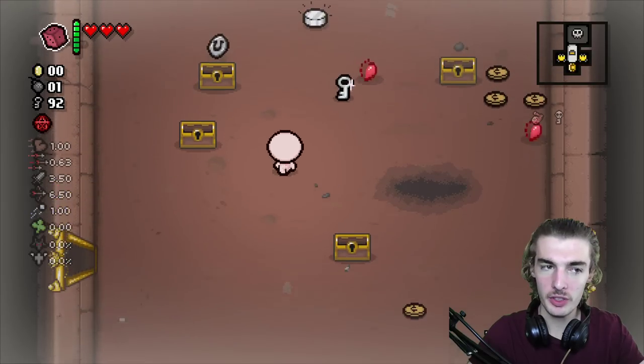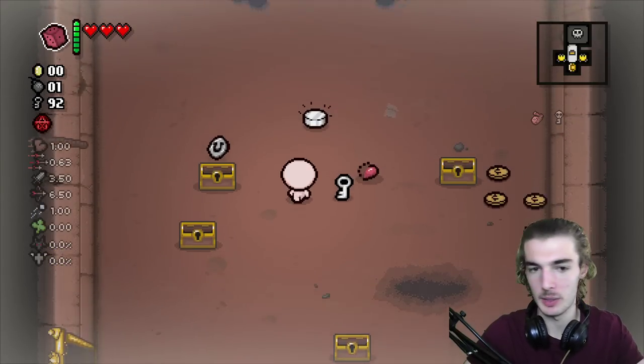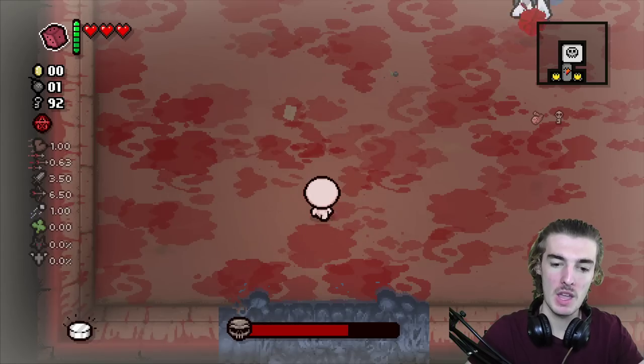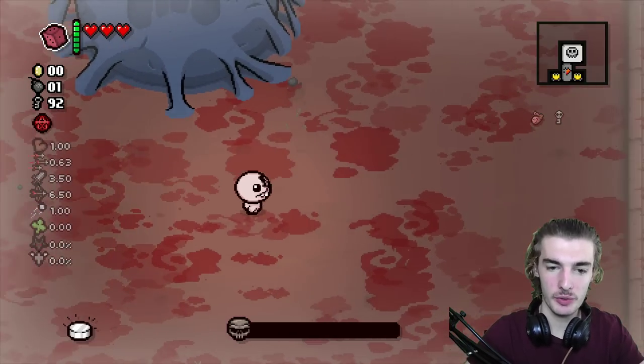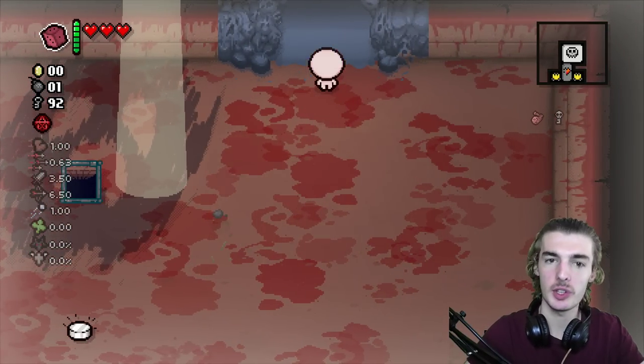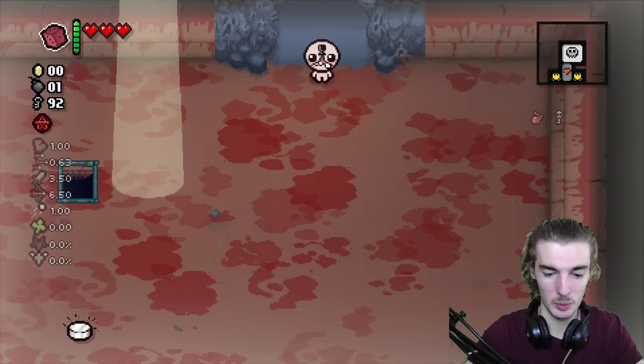But there are some weird things. If we turn on debug 10 to kill hush instantly and walk in here, you'll notice the texture of the floor is still the basement and it's all weirdly bloody. The hush door is still open, and where the void portal would normally be there's a cobweb — which is not normal.